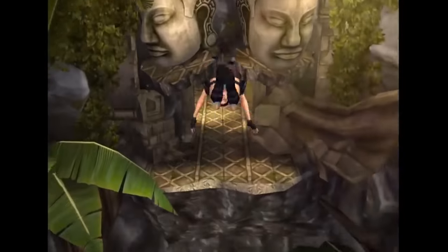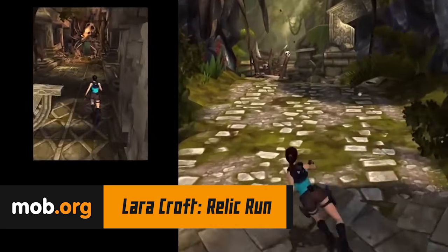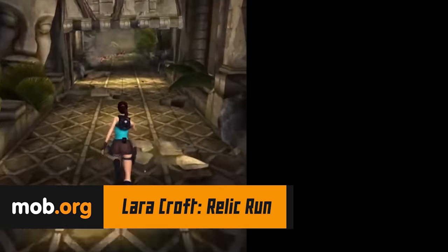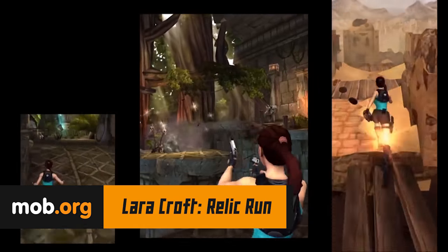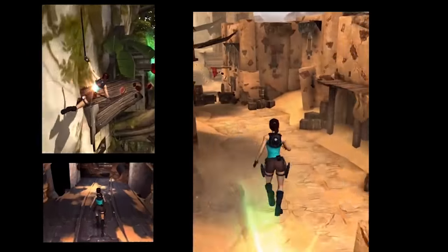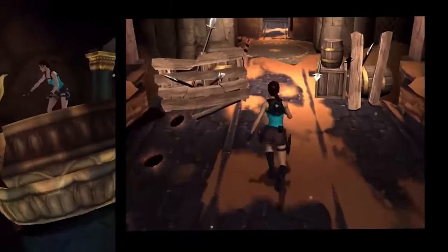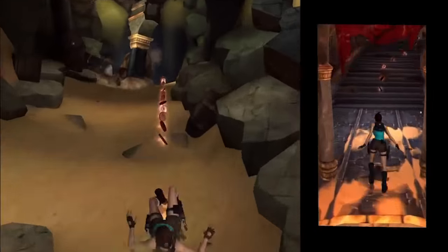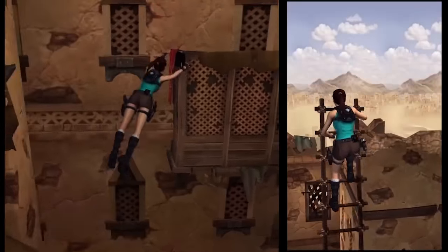Of course I couldn't pass by a gorgeous Tomb Raider runner. Lara Croft Relic Run is a runner with incredible level dynamics. Every second you are going to dodge, slide, and avoid falling ancient architecture. Shoot at enemies on the way, pick up relics, and fight against bosses. Take your Tomb Raider through jungles and ancient temples. Jump over the traps and overcome obstacles while riding a bike. Complete the story campaign, find ancient treasures, and reveal a horrible secret.